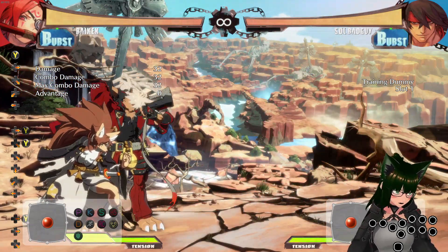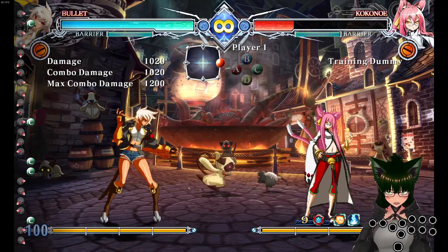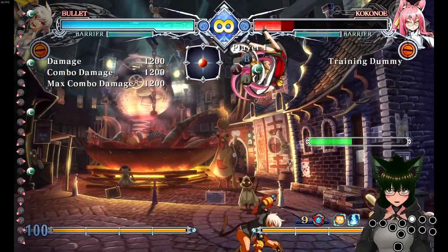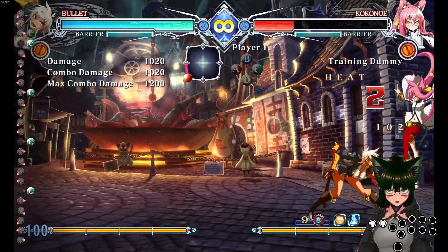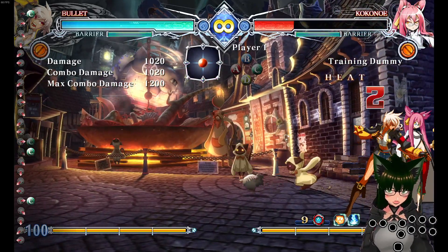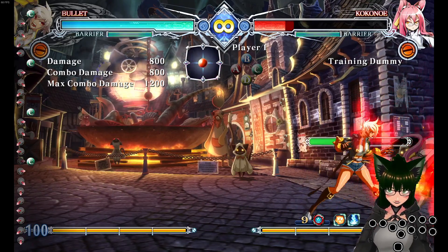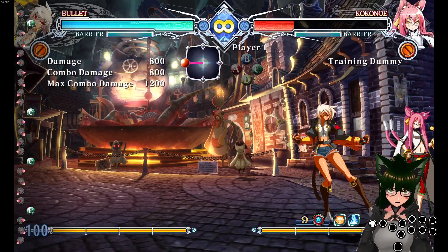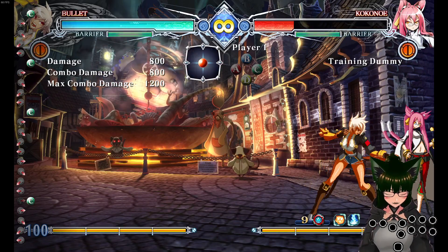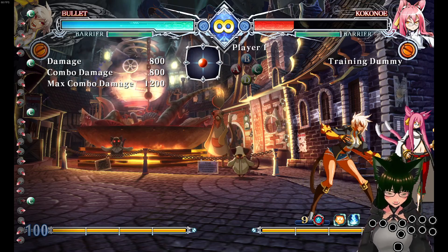So what's the problem? We've got Bullet here. Bullet has a command grab that is half circle forward C. If I slow down my movements I can do that just fine, but if I try and do it my normal way — very quick — this will happen, and you will never ever get that input. BlazBlue's system will not let you skip 2, whereas Strive will.